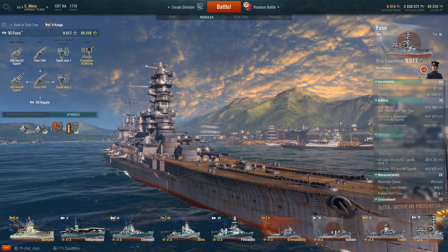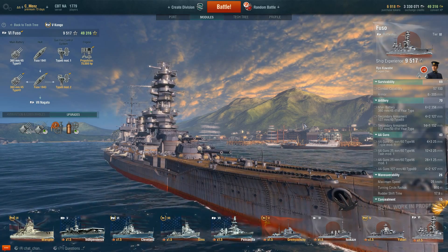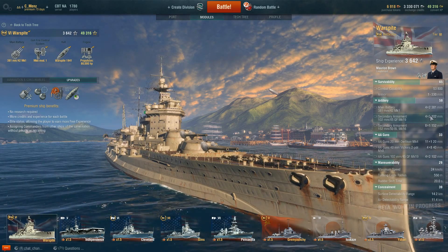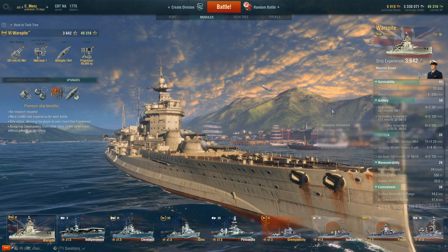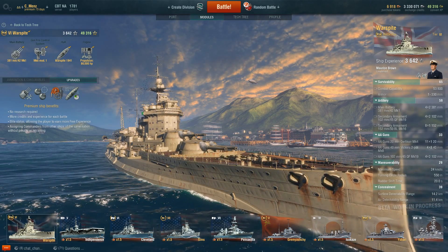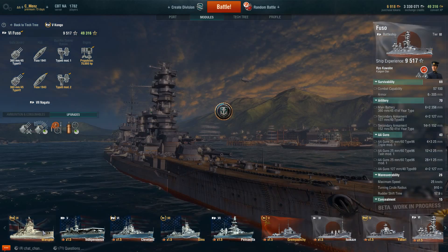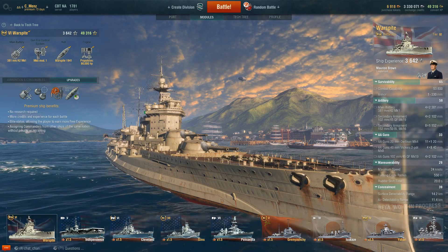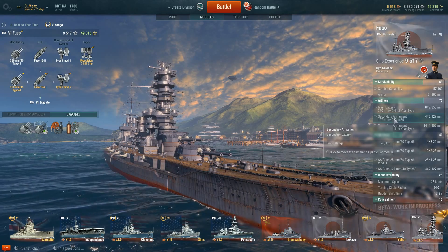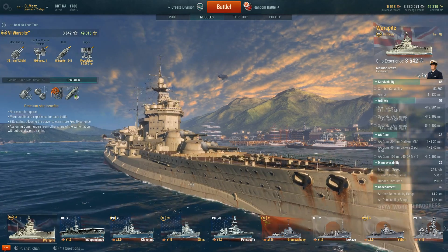Secondaries: the Fuso has 4 turrets with 227mm guns and 14 152mm guns. The Warspite has 4 turrets with 102mm and 8 152mm guns — a little bit fewer secondaries than the Fuso, but it can still really wreck cruisers pretty easily. Maximum secondary range is 5 kilometers without modifications on the Warspite versus 4 kilometers on the Fuso, so the Warspite does have a longer maximum range.